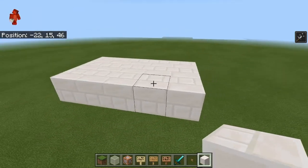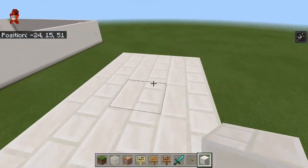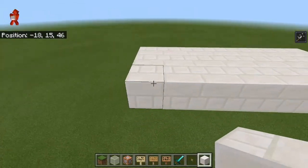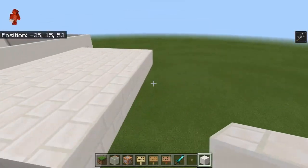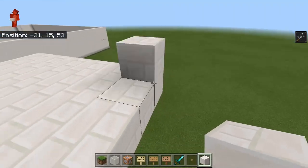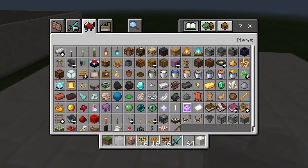We don't actually have to get rid of the pressure plates — we can just do a slash testfor, which is what I'm going to do, because getting rid of the pressure plates can take up a lot more command space. So I'm going to create this area around here, make it a little bigger — and there we go. This is going to be our base lobby area for this thing.